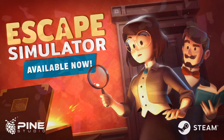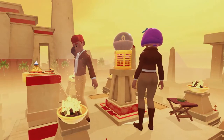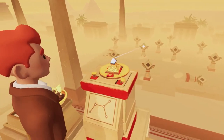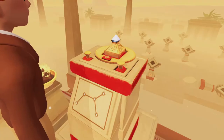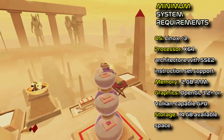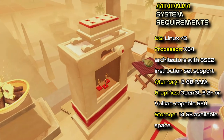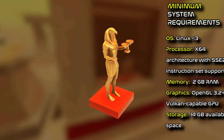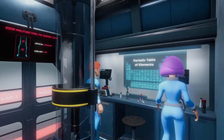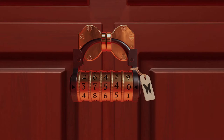Escape Simulator, released October, is a first-person puzzler where you can play solo or in online co-op. It is best with 2-3 players, but playable with more. Explore a set of highly interactive escape rooms — move furniture, pick up and examine everything, smash pots and break locks. If you like escape rooms and solving puzzles, then this is a game that needs to be in your library.